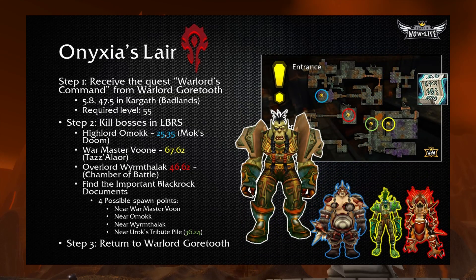Now we move on to Onyxia's Lair — this is the longest attunement in Classic WoW for both factions. It's much harder for Horde. Step one is to receive the quest Warlord's Command from Warlord Gortooth, who's in Kargath on top of the Watchtower at 5.8, 47.5. The required level to get this quest is 55. He will task you with killing three bosses in Lower Blackrock Spire: Highlord Omokk at 25.35, Warmaster Voone at 67.62, and Overlord Wyrmthalak at 46.62. These are the same three bosses required for the Seal of Ascension quest, so you could partially get some of that quest done at the same time.